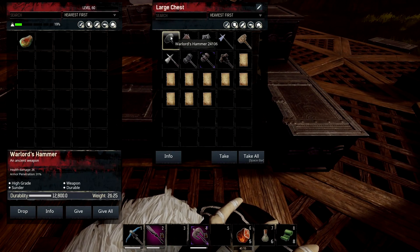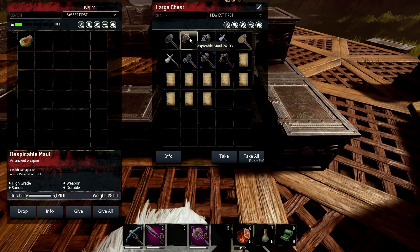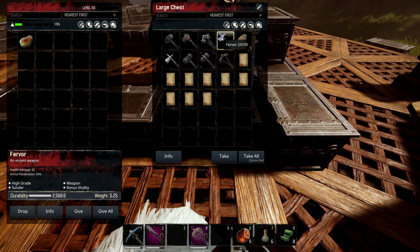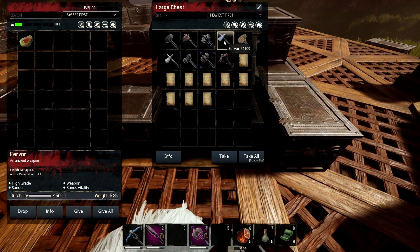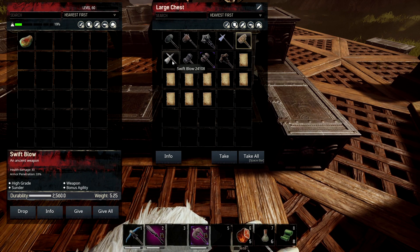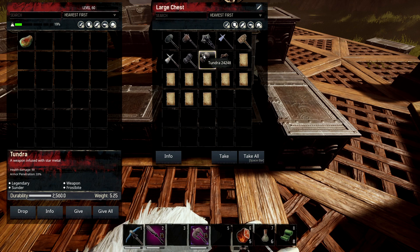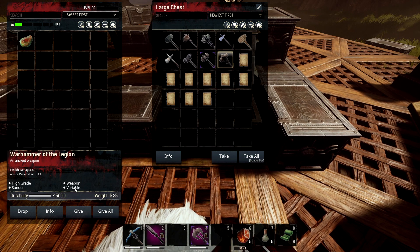Now let's have a look at the hammers. Warlord's Hammer is durable — really good durability — same with the Despicable Maul. Draining Maul gives stamina damage, more of a PvP weapon to affect the target's stamina. There's a bonus vitality one — not really keen on that because when you swap off weapons you have to heal up that vitality. Massacre gives bonus to all attributes. Swift Blow has bonus agility. Nothing on Thrashing Maul. Tundra gives frostbite, which can be really effective on a player. And Warhammer of the Legion is another variable effect.